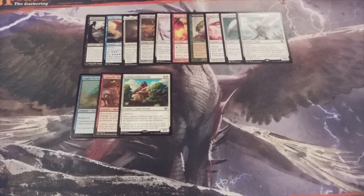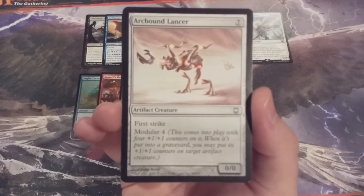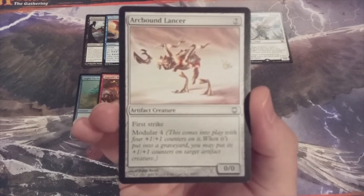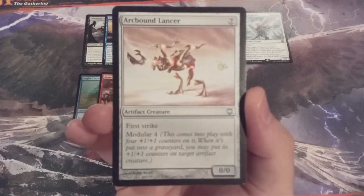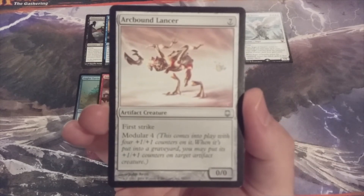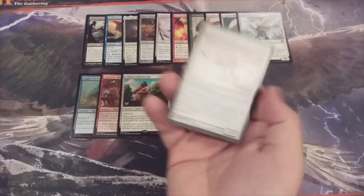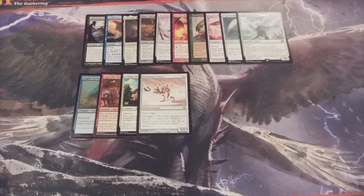Next up, we have Arcbound Lancer — a first strike artifact creature with modular. It comes down with four +1/+1 counters, and when it hits the graveyard it can move those counters onto another artifact creature. Hopefully, if you're playing with the Arcbound Lancer, you have another artifact creature on the battlefield to take advantage of the modular ability.